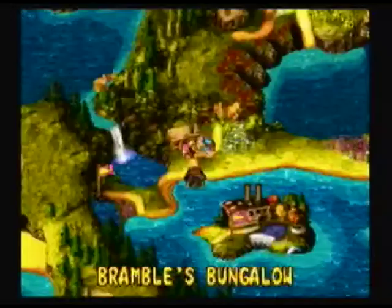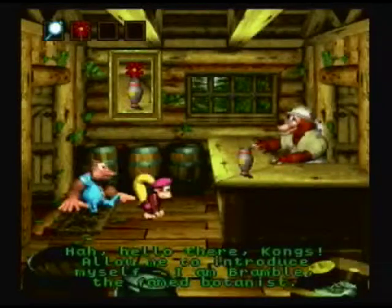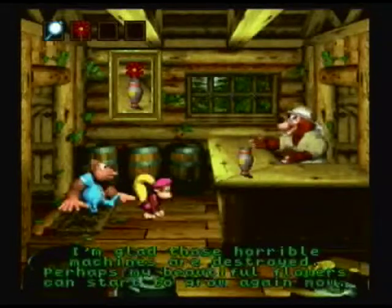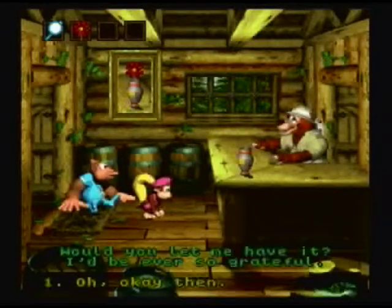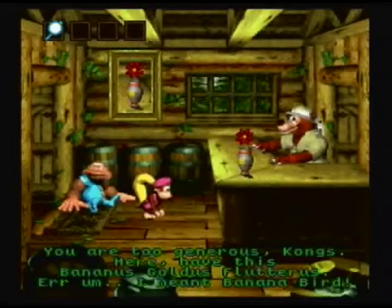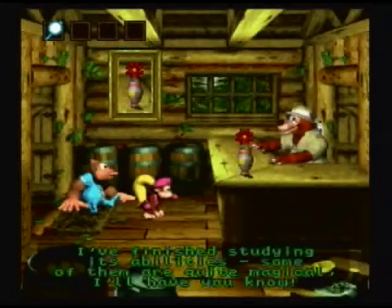Alright, next. We just got a flower and we got to take it to Bramble's Bungalow. Hello there, Kongs. I am Bramble, the famed botanist. I'm glad those horrible machines are destroyed — perhaps my beautiful flowers can start to grow again now. You've got one — a perfect, flapperious, petalious pongus. You are too generous. Here, have this banana bird. I'm finished studying its abilities. Some of them are quite magical, you know. And we just got a banana bird.